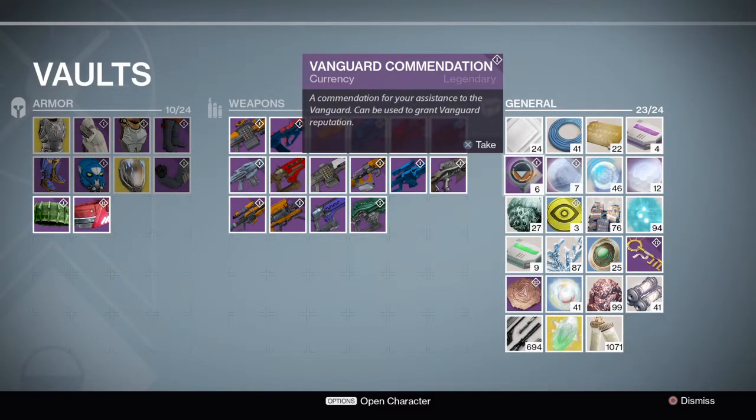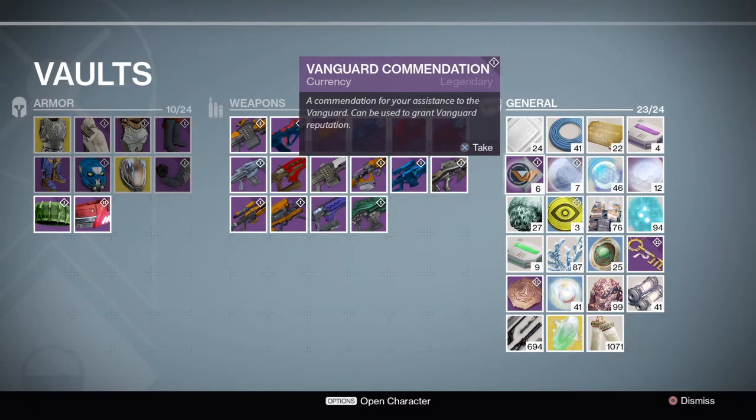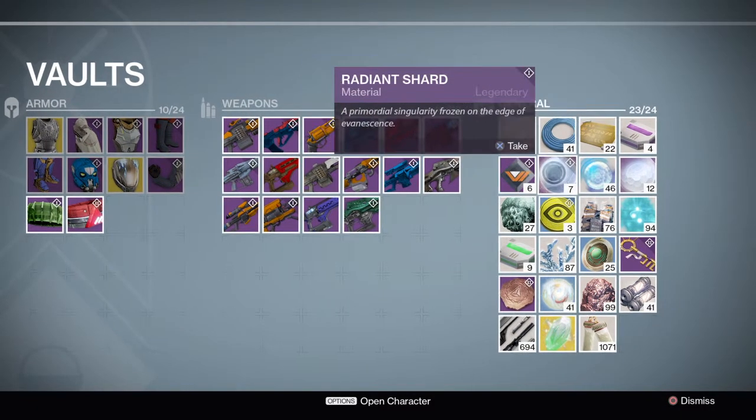Vanguard commendation — you need that to buy some things. You get one every time you earn a new rank with the Vanguard in the reputation. At this point I don't know what to use them for anymore, but some gear requires that you have them. I'm going to spend like two of them and that's it.